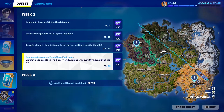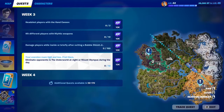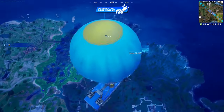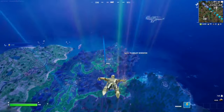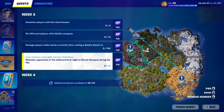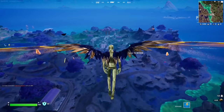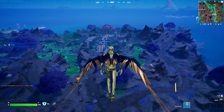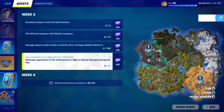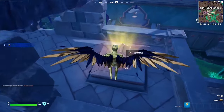For this Week 3 quest, you have to eliminate opponents in the Underworld at night or at Mount Olympus during the day. Since it's nighttime here we'll go to the Underworld. Team Rumble isn't ideal because the zone doesn't reliably cover the Underworld or Mount Olympus, so you'll want to do this in solos or squads. In squads, you can eliminate players, let the squad revive them, and eliminate again. You need 10 total eliminations. It also counts on NPCs.